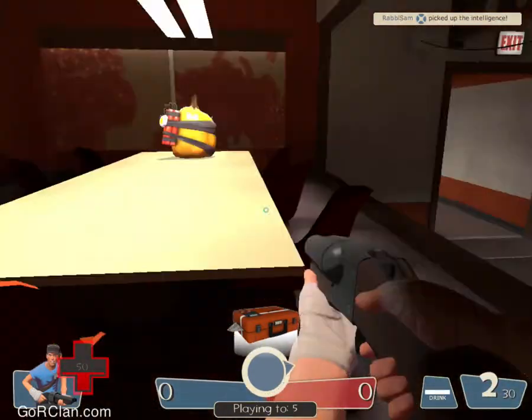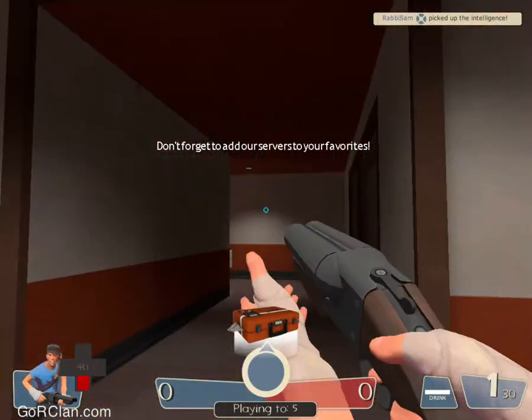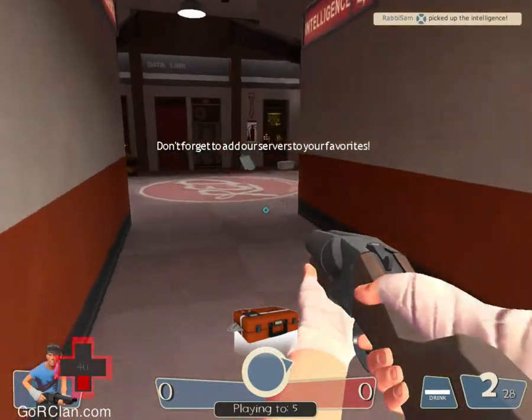You can even get up here and place your sentry here, or place your sentry there, if you're good at using the Wrangler to rocket jump as engineer.